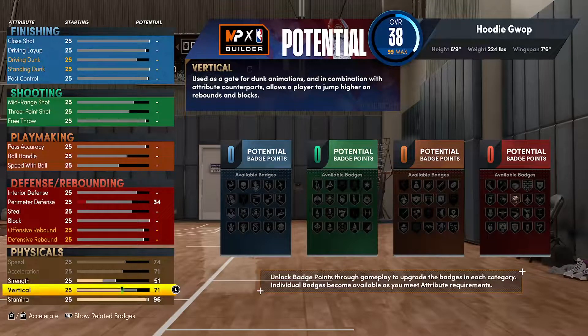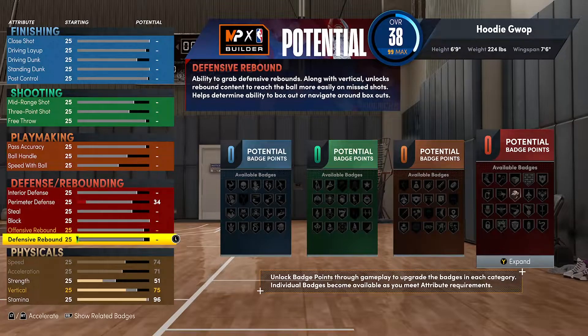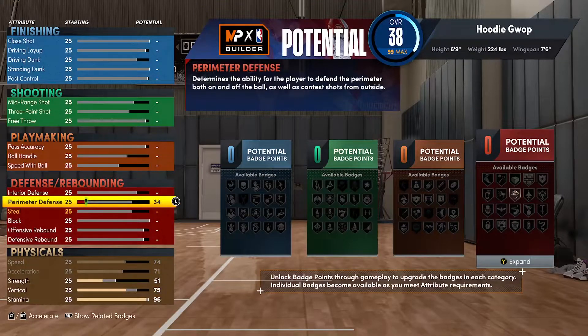If you really want, you could probably bump the vert down to 71. The only reason we have it like this is because on this build I'm only getting the elite off-one contact dunks and the basic off-one contact dunks, since my driving dunk doesn't get high enough. But I'm gonna just go with 75.